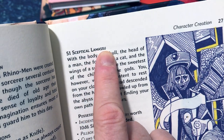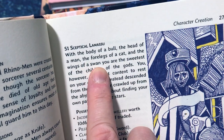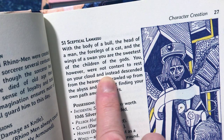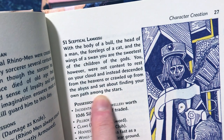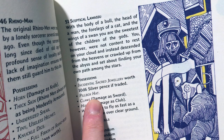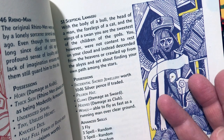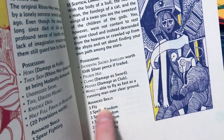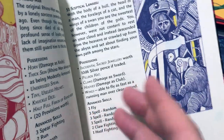For example, result 51 gives us a skeptical Lamasu — with the body of a bull, the head of a man, the four legs of a cat, and the wings of a swan. You are the sweetest of the children of the gods, but you were not content to rest on your cloud and instead descended from the heavens to find your own path among the stars. You have sacred jewelry, a pillbox hat, claws that do sword damage, hooves that do club damage, and you can fly as fast as a running man. Your skills include three random spells and a flying ability.